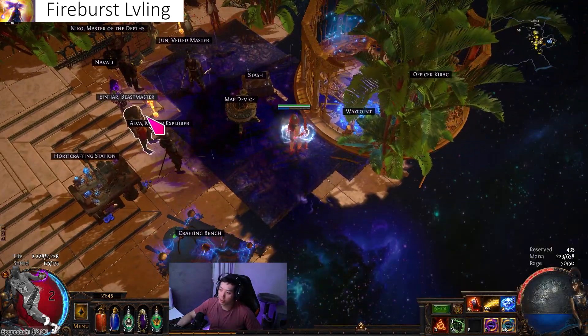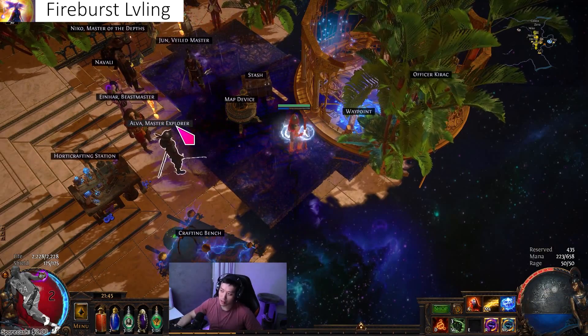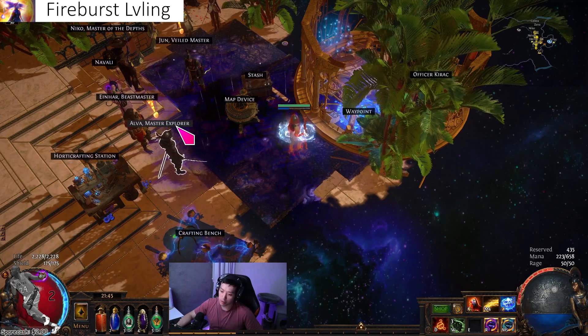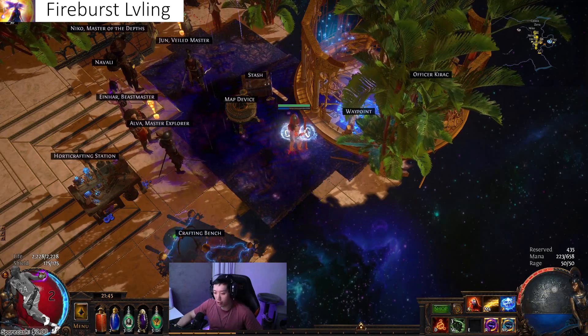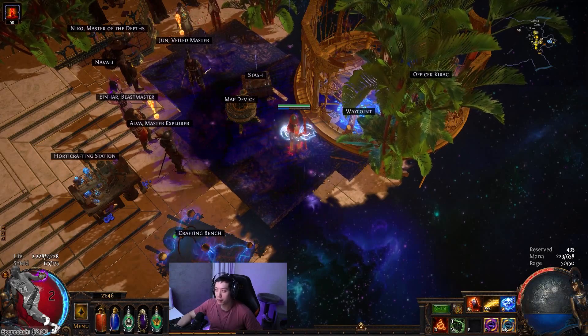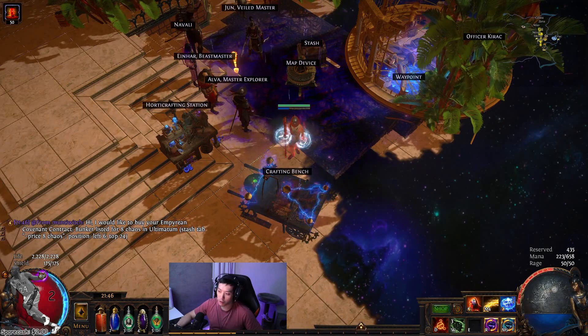Berserk should be a big game changer and make the build feel a lot better. I'm a huge fan of berserk — winter orb builds use berserk with zero cost channeling skills too and it works very well. Let me get into the duelist rips, and hopefully everyone tries out the fire burst character if you haven't already, before it gets gutted.